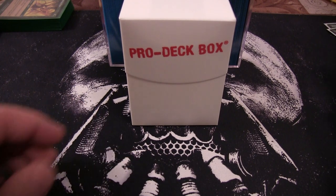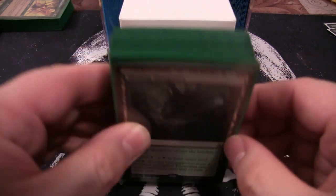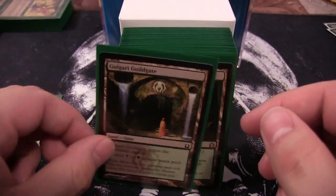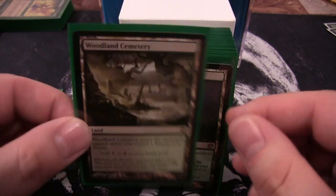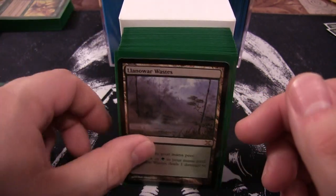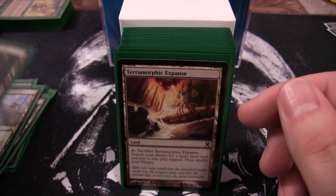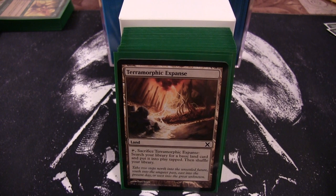First up, let's take a look at the land base. We have a Hissing Quagmire, Golgari Guildgate, Overgrown Tomb, Woodland Cemetery, Temple of Malady, Jungle Hollow, Llanowar Wastes, and Golgari Rot Farm — your basic black-green dual lands.